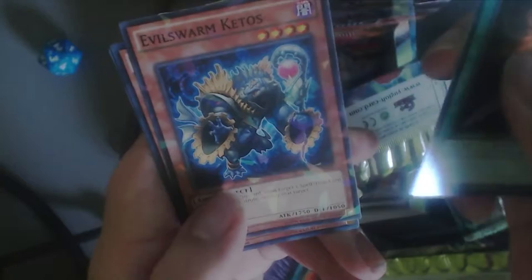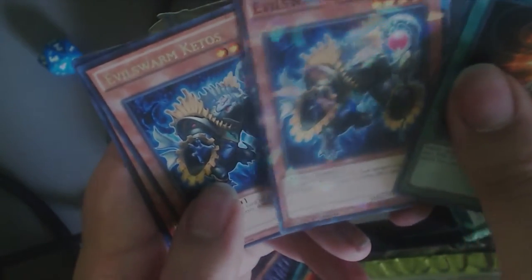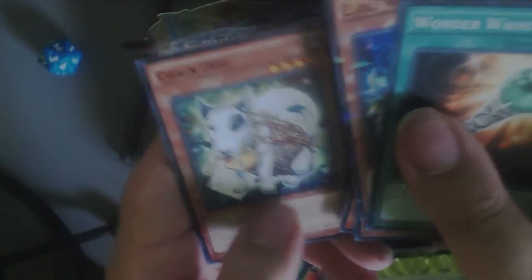Alright, next pack. Wonder Wand — that's a pretty good one. Evil Swarm Kettos, another Evil Swarm, Evil Swarm Kettos again as the rare. So you can get the same card twice, that's pretty interesting. Alright, next pack.